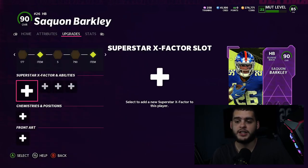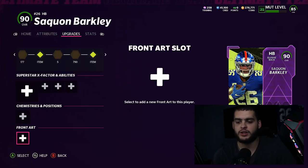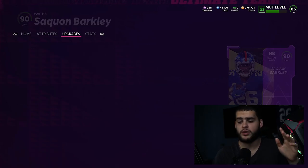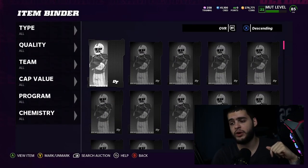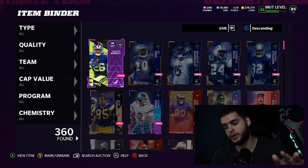That's how you use abilities. As far as chemistries and secondary positions, it'll be under here — New York Giants right there — and then you can change the art as well. And of course there is AP: every ability has an AP point percentage, and you go into your lineup. You can have a maximum of 12 right now, so make sure you do that accordingly.